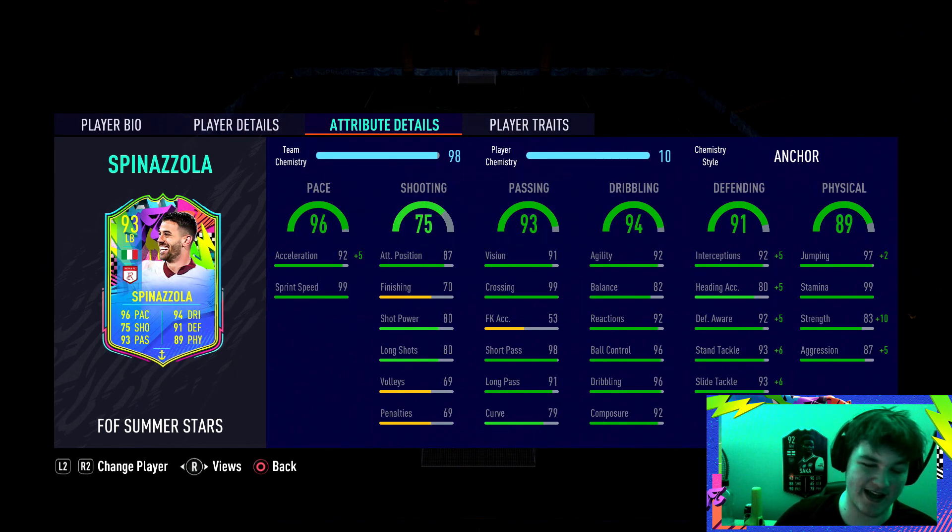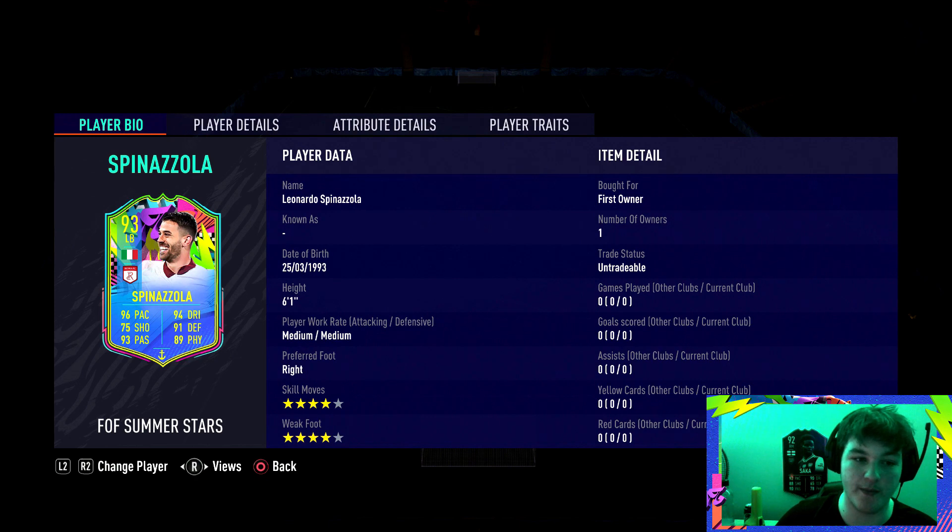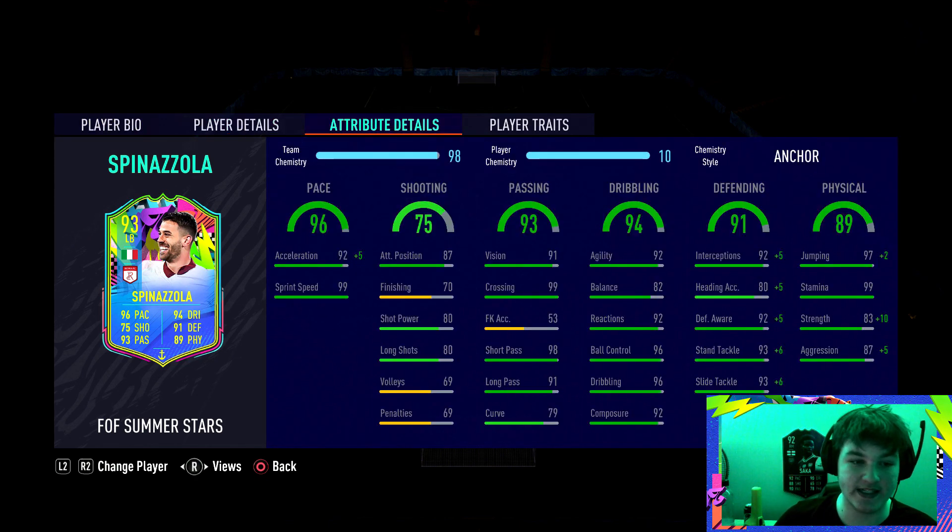His 82 balance and strength — I feel like he's not strong enough for a centre back, even with that plus 10 strength and plus 5 aggression from the anchor. We'll try him out as a left back and see how he is. We've gone for an anchor just to get that plus 5 acceleration, so he does go to 97 acceleration with 99 sprint speed, putting him to 98 pace. His passing is phenomenal — 98 short passing, 91 long passing. His dribbling, 92 agility is good. Being 6 foot 1 with a balance of 82 isn't anything crazy — he's not going to feel amazing on the ball just because of his height.